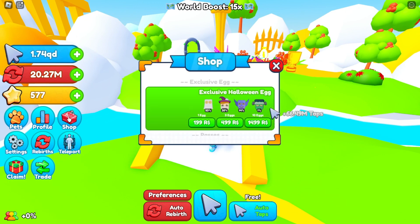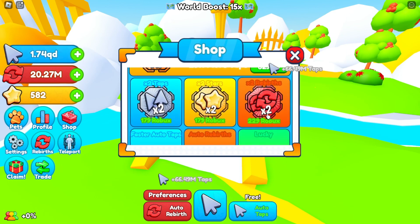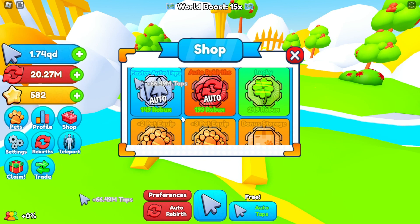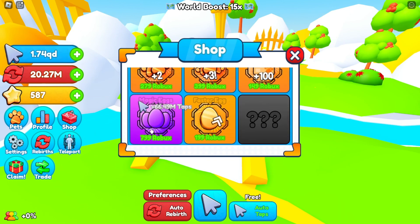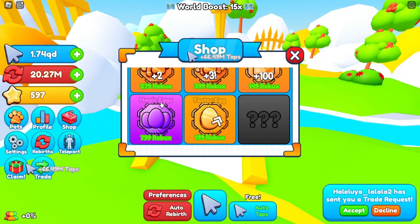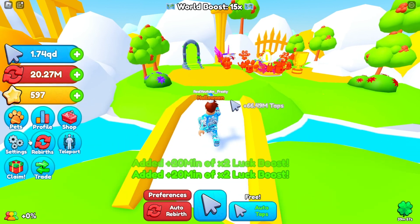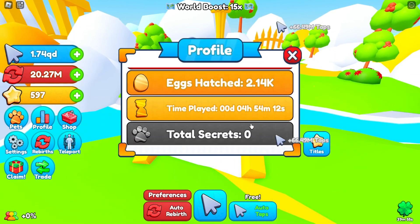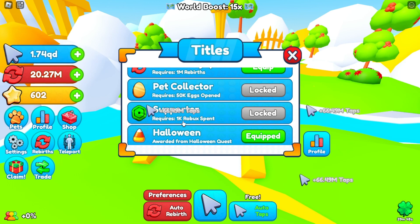Let's check out the game passes. There's VIP — 2x taps, 2x stars, 2x rebirth, faster idle taps, auto rebirth, 2x luck, plus two pet equips, plus three pet equip bonus, storage, faster egg, and magic eggs. The most expensive one seems to be the magic egg at $7.99, which isn't too bad. In your profile you can check your statistics and titles — the Halloween event awarded a title, and you can also get the supporter title for 1,000 Robux or the pet collector title for opening 50k eggs.